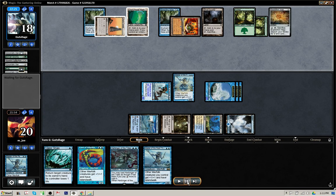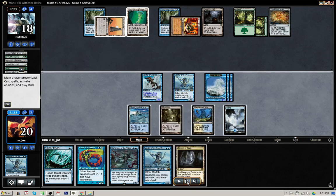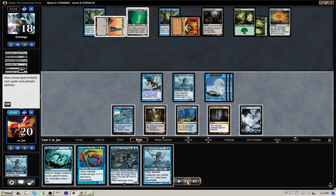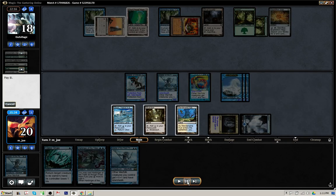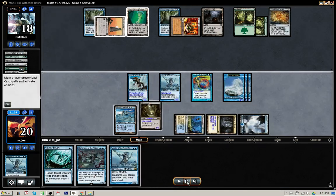I think it's just jam another Lord, activate Mutavault and swing. This turn we're going to be swinging for... twelve plus six — eighteen, exact lethal. Five, four, and three is twelve, and then six over here — eighteen. Let's see if the opponent has another Fog.